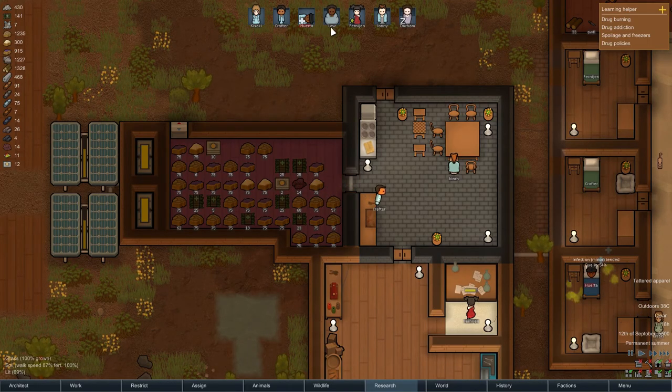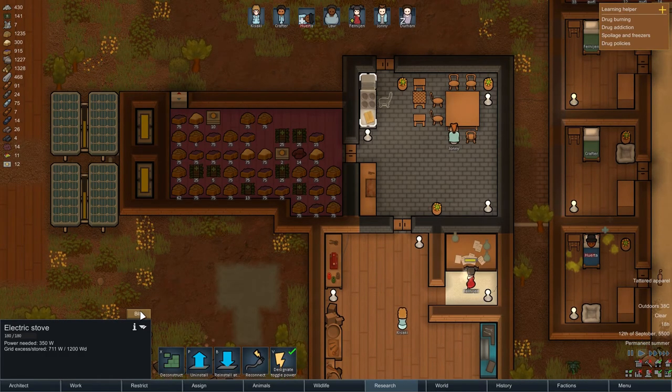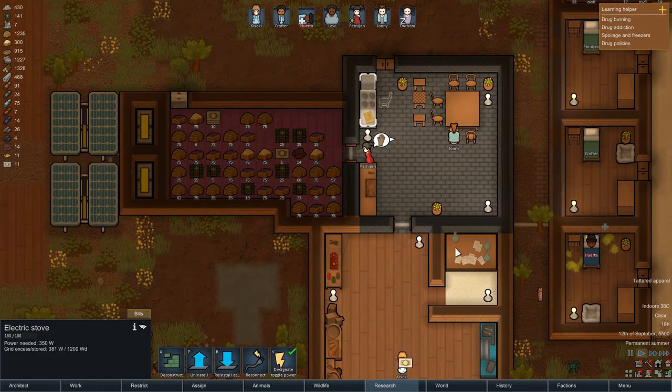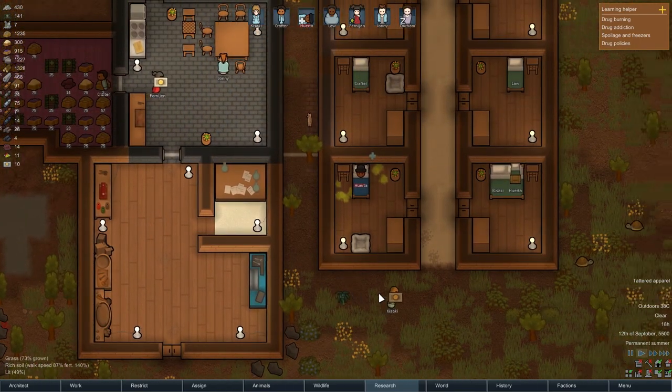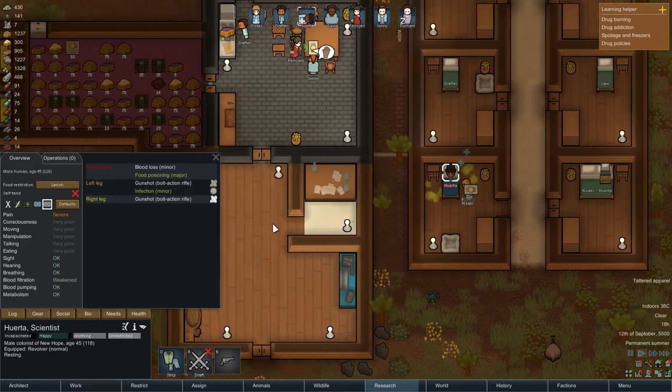We now have seven people. We had six before, so that's two times a day, which will now be fourteen. I'm going to up the food bill - seven plus seven is twenty-one - because crafter will have to make more food.